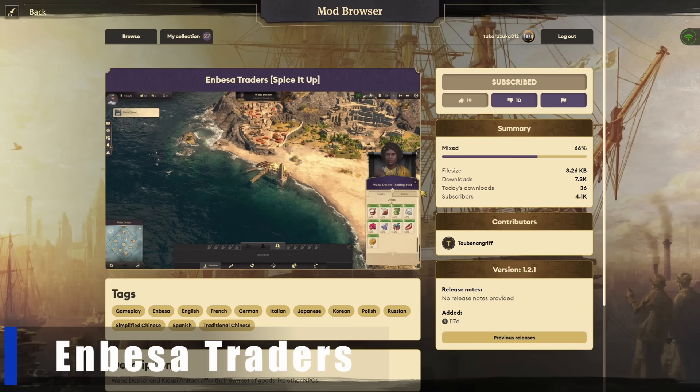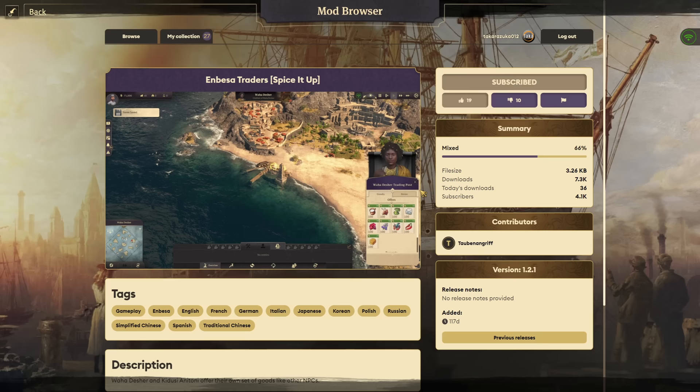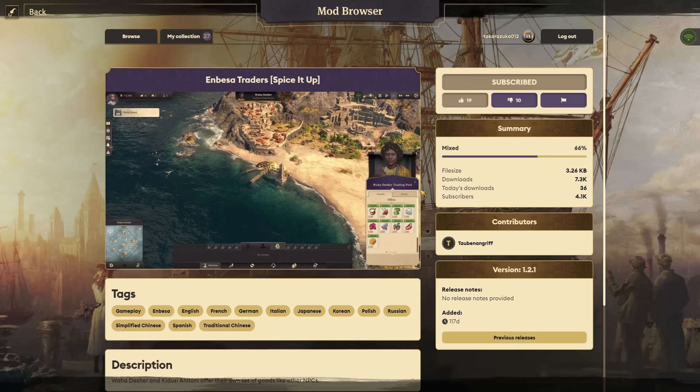First up we have the Invesa Traders, from Spice It Up by Beningriff. It's a really simple mod. All this does is allow Waha Desher and Caducey Anatony to actually act as neutral traders. They don't send ships out to buy anything from your trading post, but they do have goods that you can buy from them.